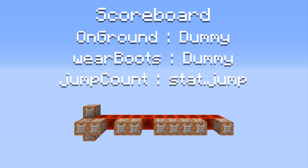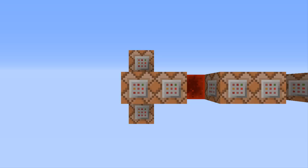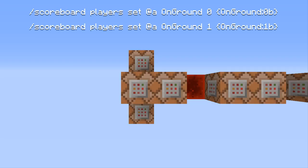The third and last objective is a stat.jump objective that I called 'jump_count'. These first two command blocks are used to convert the NBT data tag 'on_ground' into the scoreboard objective 'on_ground', by giving the player an on_ground score based on its NBT data.